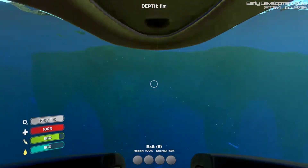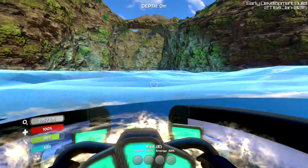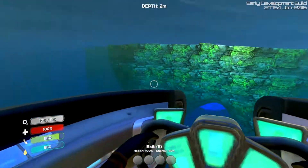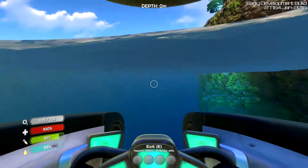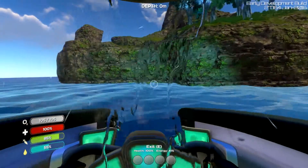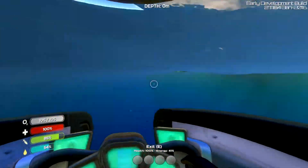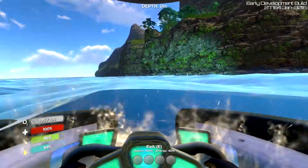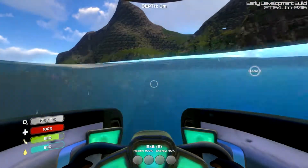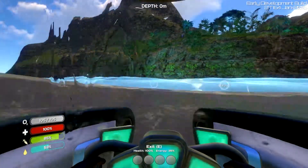I'm kind of curious as to how it's floating because that doesn't make a lot of sense to me. I'm also wondering - can I build on land? Can I make a land base? It would be kind of cool to have a base on the land, and just kind of walk down to the moon pool, which I'm presuming is the thing that lets me modify my Sea Moth. Wow, that is so glitchy.